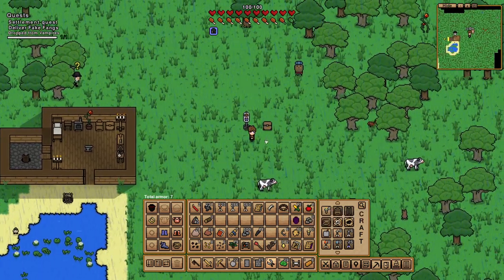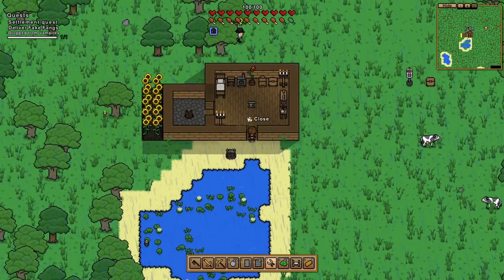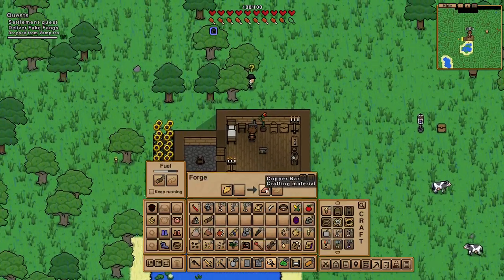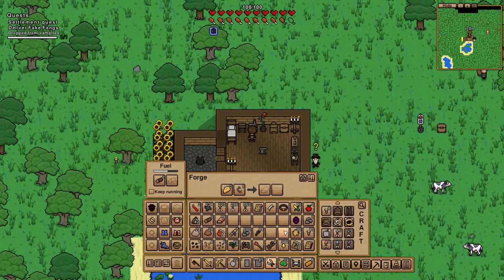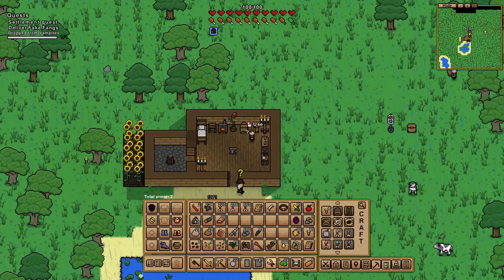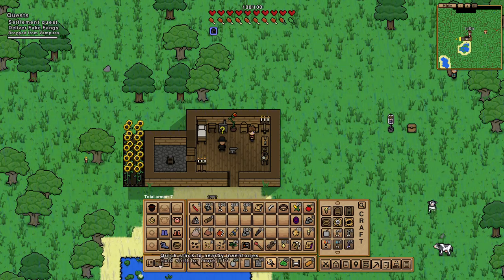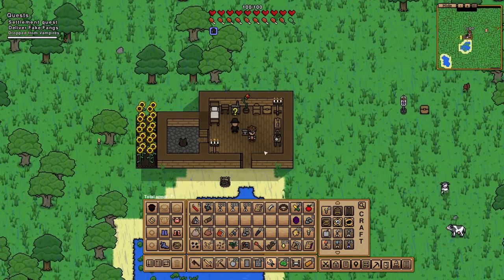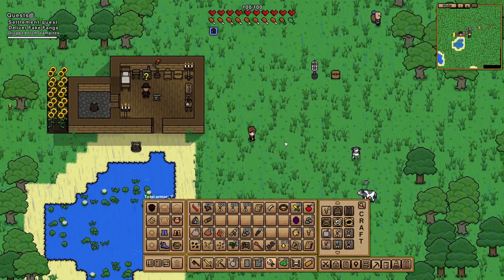I wanted to create some flooring, because that was one thing I lacked when the knight interrupted me. I also noticed I had broken iron tools. Those broken tools are really, really useful — they are a good source for minerals or metals even if you have mined out everything in a certain area. Pretty cool.